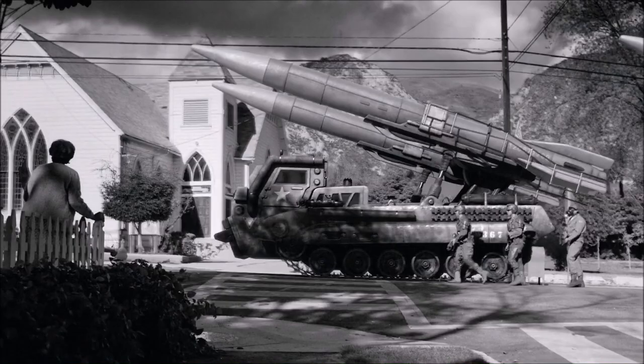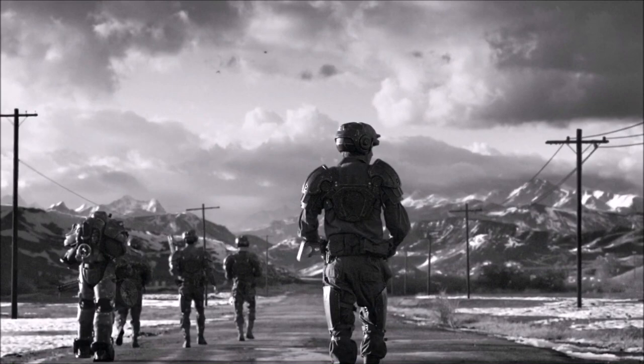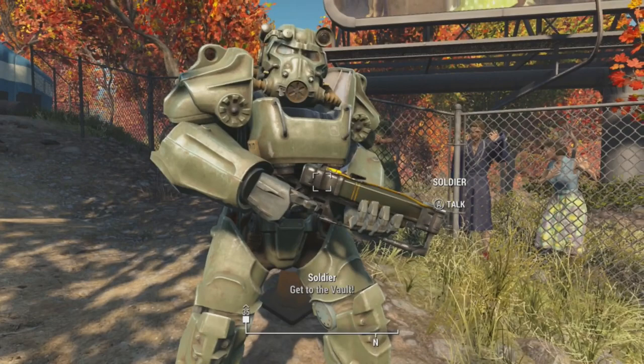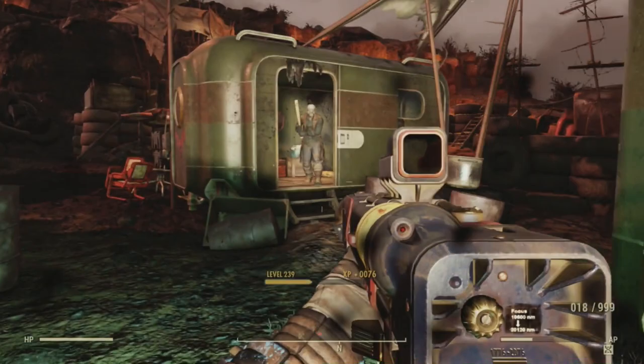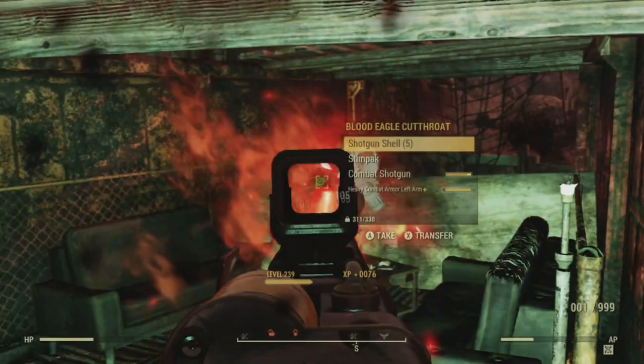Pre-war, the AER series saw heavy use by the US military. In the pre-war cutscene and in the beginning section of Fallout 4, we see multiple US soldiers equipped with the laser rifle — both standard infantry as well as power armor soldiers. The most common version, usually just called laser rifle, is the AER-9. Where the AER-1 through 8 are, there's no information on these. What we do know is that the AER series is manufactured by General Atomics.